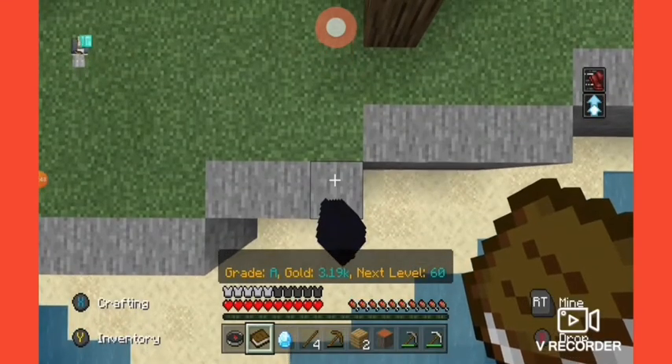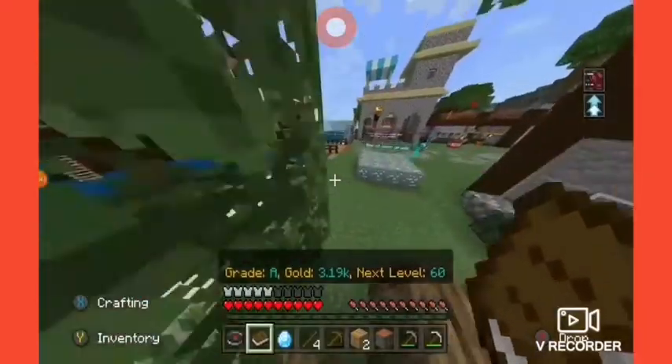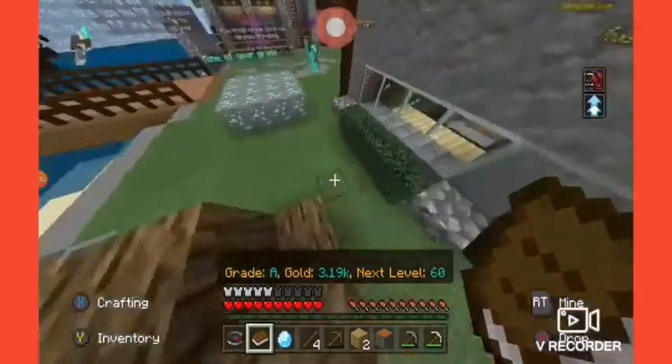You have to time it perfectly. Stand right here on the edge — go to the very edge — then just run and jump, and just like that you're literally in. You might be thinking 'what do you mean, you're not in?' Well, just jump up onto these leaves, and boom — you're in!